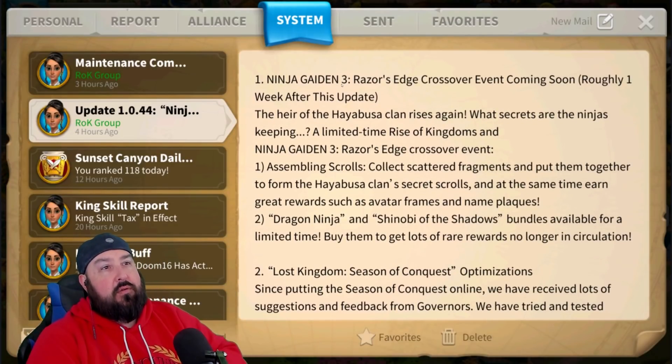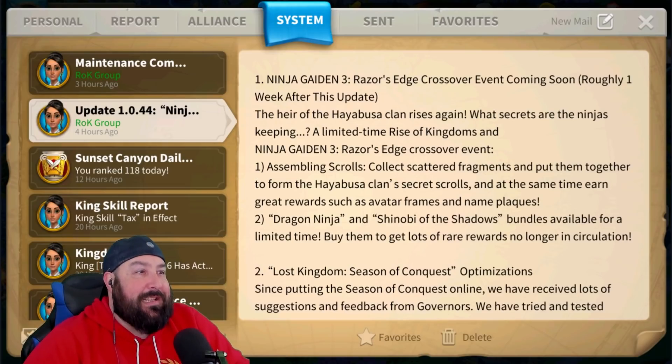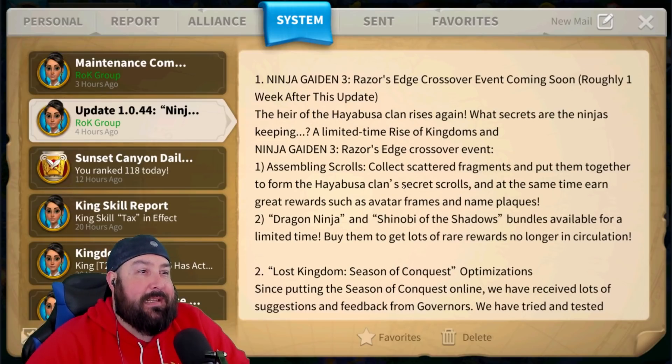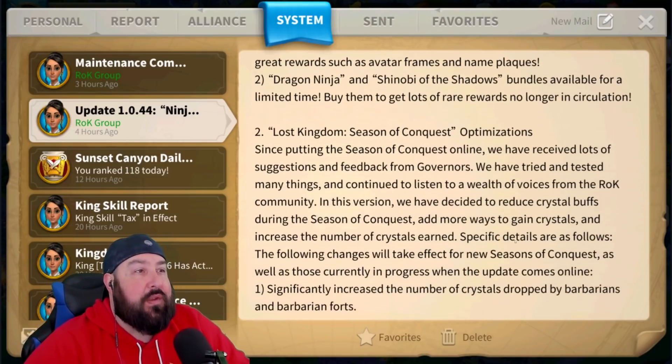So Ninja Gaiden 3 — shivers, right? A crossover event is coming soon, roughly one week after the update. Hayabusa Clan rises again. A limited time Rise of Kingdoms Ninja Gaiden 3 Razor's Edge crossover event is coming. It doesn't look like these are coming with commanders, which I guess is good. Ninja Gaiden doesn't really marry up with Rise of Kingdoms from a ninja perspective — we have samurai-style commanders, but we don't really have ninjas. Number one: assembling scrolls — collect scattered fragments and put them together to form the Hayabusa Clan's secret scrolls, earning rewards such as avatar frames and name plaques. Dragon Ninja and Shinobi of the Shadows bundles are available for a limited time — no longer in circulation. That intrigues me quite a bit. We will definitely be showcasing those bundles on this channel.